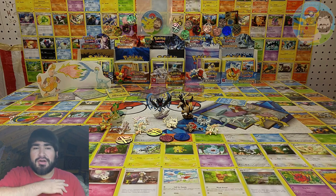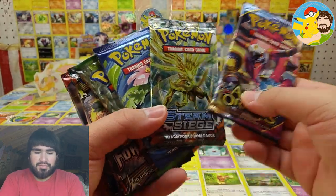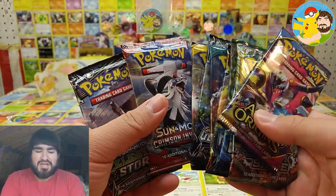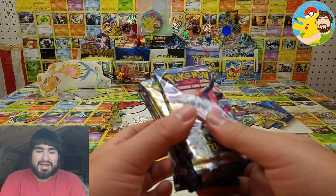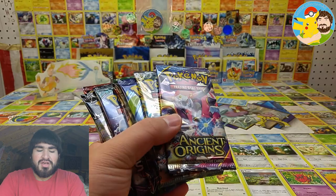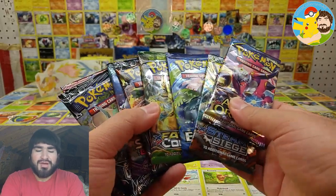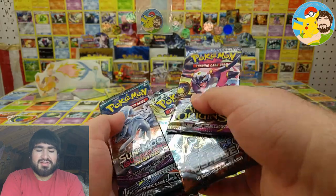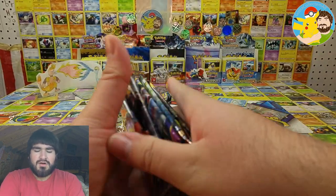What's up everybody, Gotta Collect Them All here. Today we have 10 random booster packs, episode 6. We have XY Ancient Origins, Steam Siege, Evolutions, Fates Collide, Crimson Invasion, Forbidden Light, Guardians Rising, Ultra Prism, Crimson Base, and Celestial Storm. I'm somewhat running out of pack varieties to open, so anything beyond XY Steam Siege you won't see too much more of until I get some more.